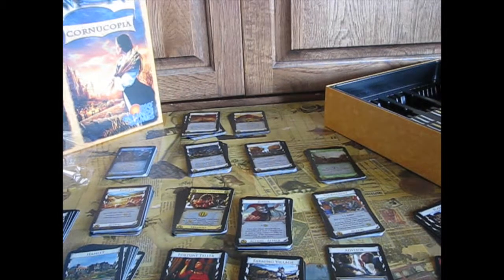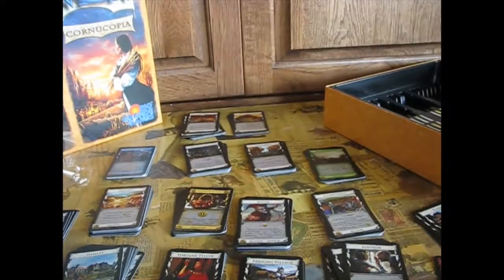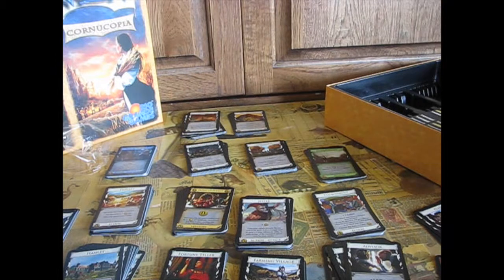Baker: plus one card, plus one action, take a coin token. Setup: each player takes a coin token — not bad! So at the beginning of the game if Baker is in the kingdom, everyone starts off with a coin token. That's cool. I'll show you the coin tokens.